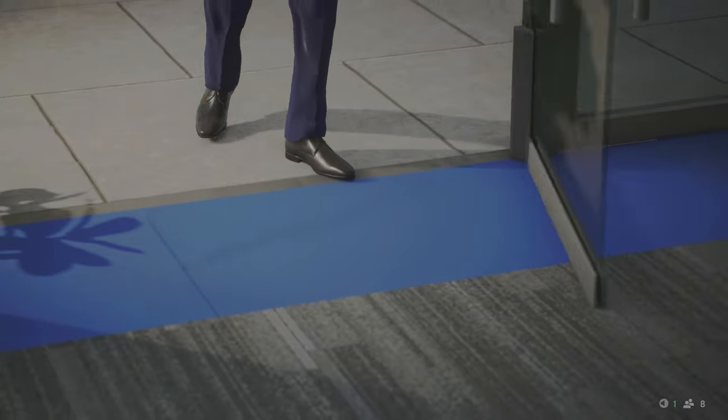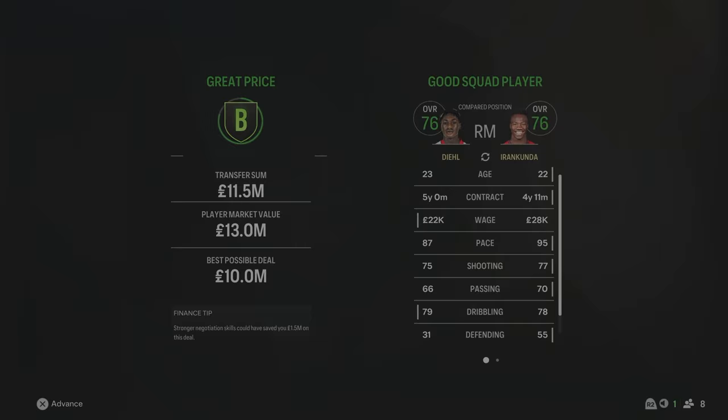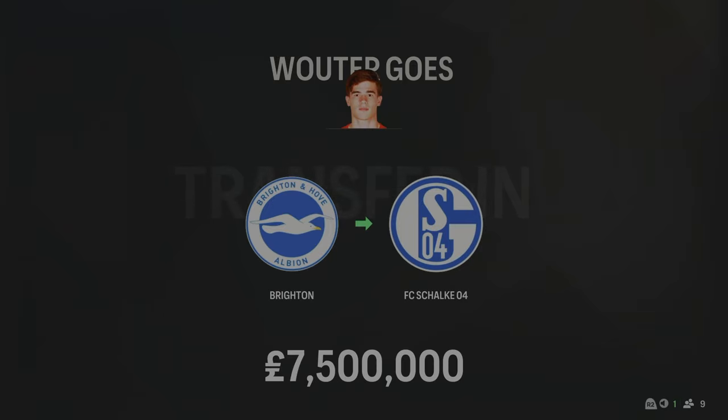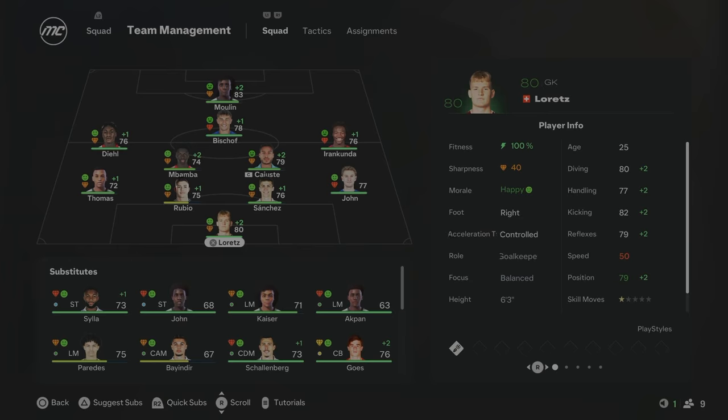The first signing of season five is Justin Diehl from Stuttgart for 11.5 million pounds — 23 years of age, 76 overall. Paredes kept getting injured and just wasn't improving, so I've brought in Diehl to play left mid. The next signing is a new centre back — Goes for 7.5 million pounds from Brighton, 76 overall and 24 years of age. He'll be rotational depth at centre back. The season five transfer window has come to an end.